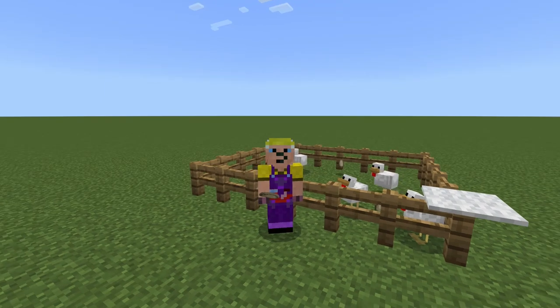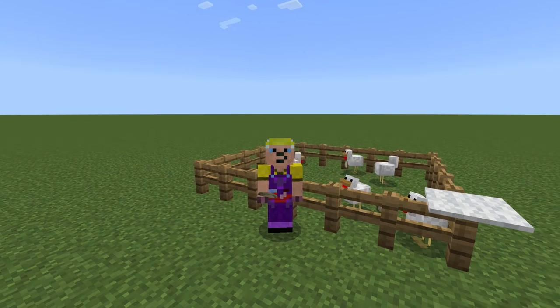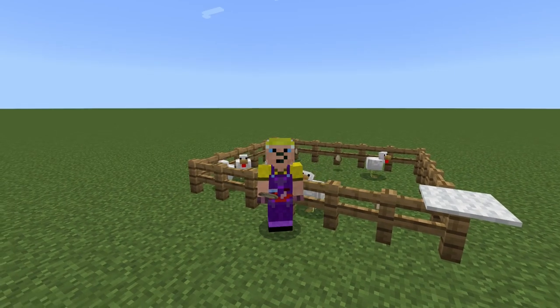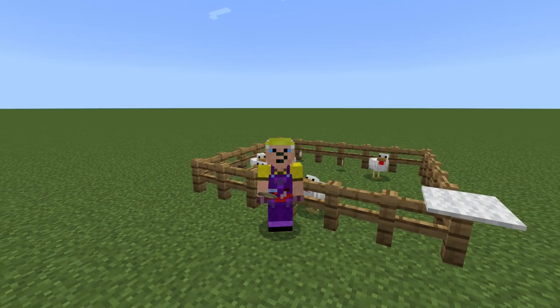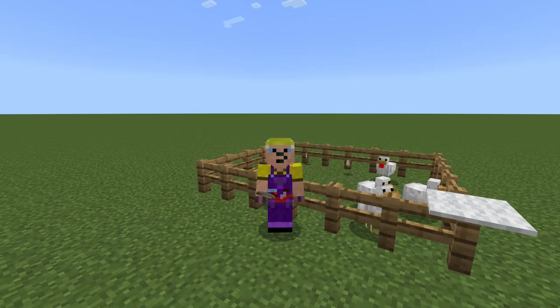Today I'm going to show you three different chicken farms. The first is fairly standard, and I'm sure many people have come up with the same design. The second is going to be the smallest chicken farm in Minecraft — it's 2x5x1, that's only 10 blocks in total, and it makes raw chicken. And the last one is just 3x4x1, that's 12 blocks, and that makes cooked chicken.